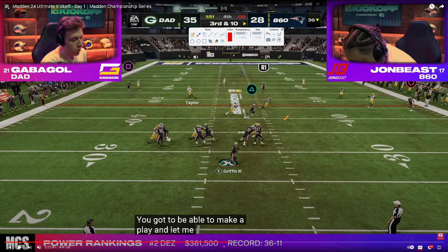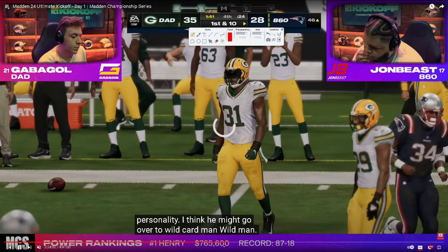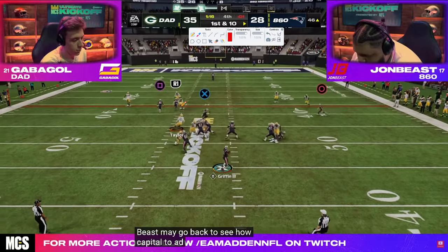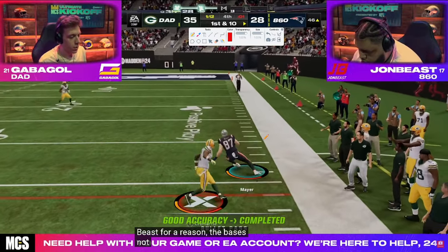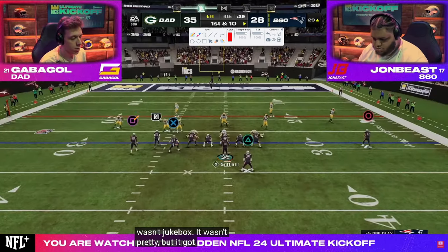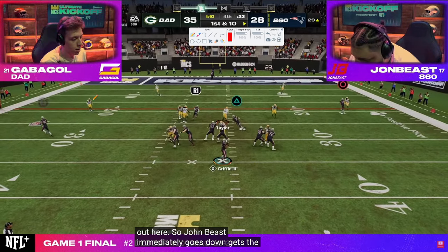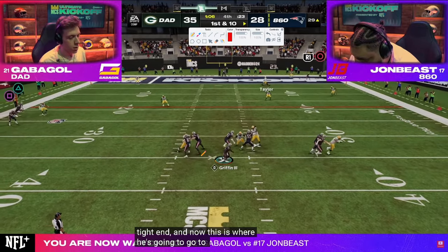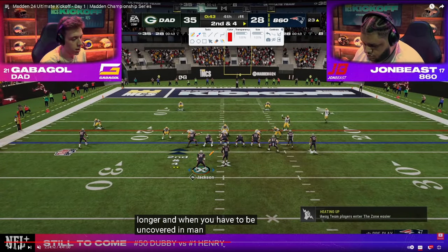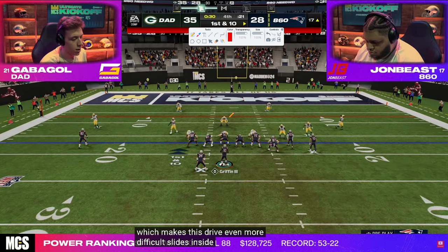Gabigol plays a rolled cover three and the running back is going to be open underneath. Juke upfield — nice read. First and 10 on the 46. Working the clock, probably going to start with a run. Smash return — one of the best plays in Madden every single year. The tight end corner — gets a nice shed, hits the drag, jukes upfield, gets in for seven. 13 seconds left — that's about as good as you can get it. Gabigol basically is going to have one play.